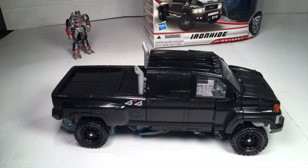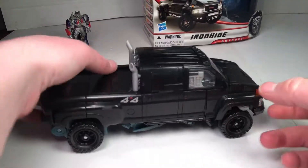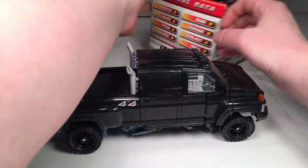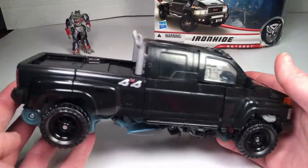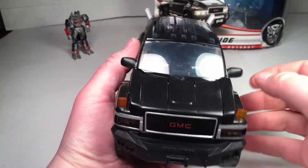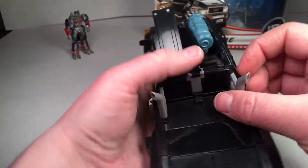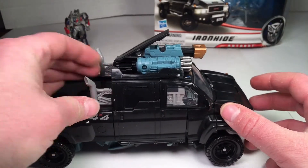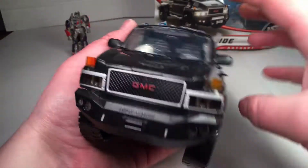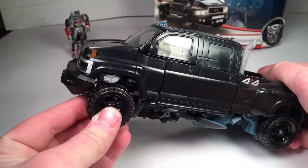Here he is out of the packaging. This is the Top Kick — it actually says that on the box. You get the GMC Top Kick here, it's a 4x4, it's a really big truck, almost as big as a semi. Got a few gimmicks — you can pull these smokestacks to get the cannons, same on this side. He's all weaponed up in truck mode, and you just push them back to retract. He rolls on all four wheels nicely.